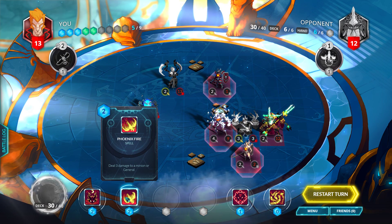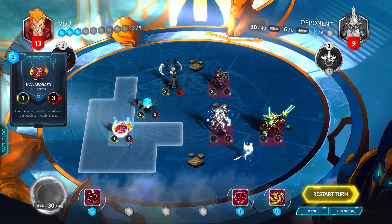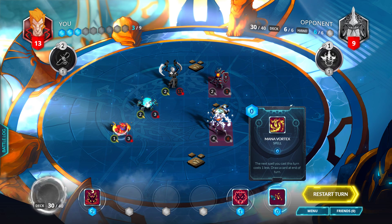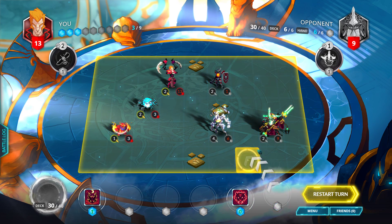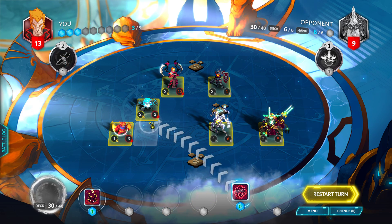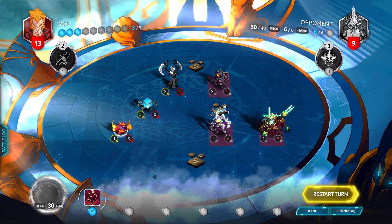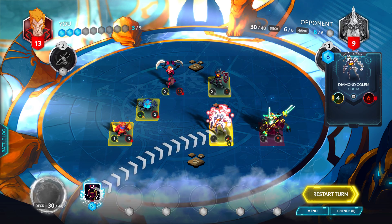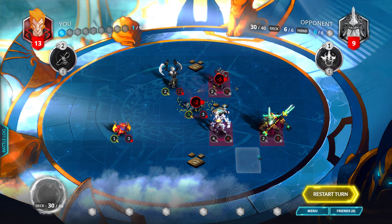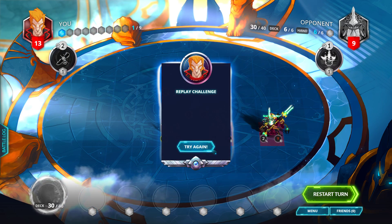Could be wrong but I assume so. Deal three damage to a minion or general — so I assume him. Got to try to find the synergy. So that's done — deal two damage to a minion, activate your battle pets, give your general three attack this turn, next spell costs one less, draw a card. I didn't draw a card though. I assume him just to range. I could be wrong though — I don't believe that's going to be enough.